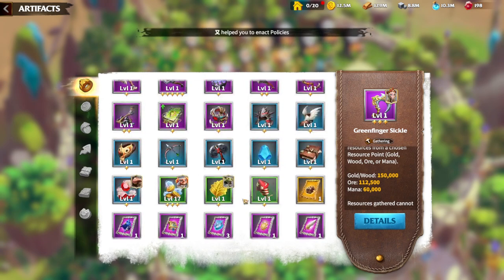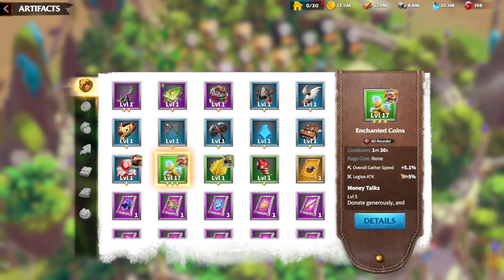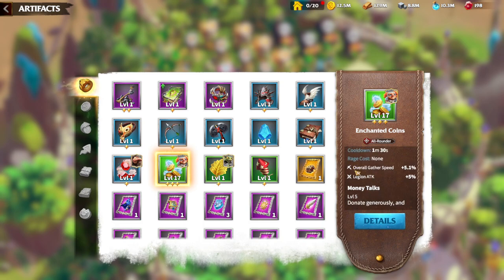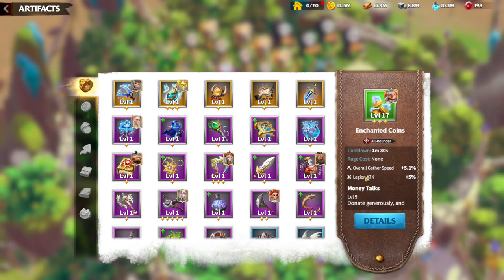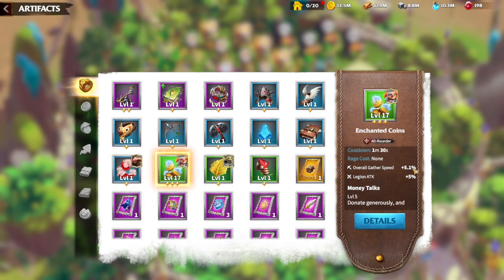Another artifact is Enchanted Coins, the lowest rarity gathering artifact. The skill donates a small portion of gold and can be used on some quests, but what matters is its overall gathering speed bonus. There are only two artifacts in the game that give overall gathering speed: Lucius Horn and Enchanted Coins.